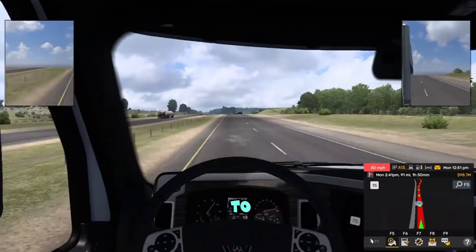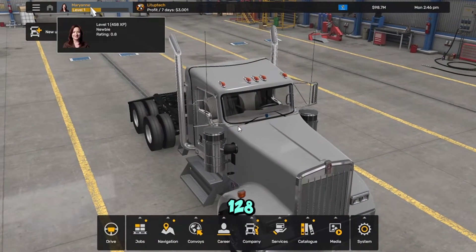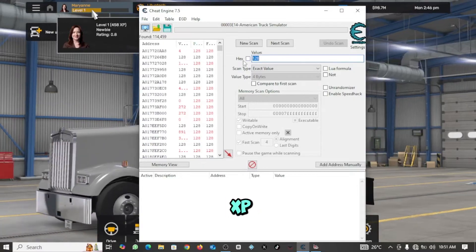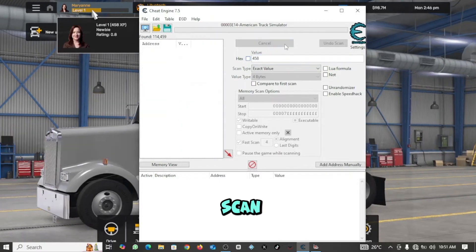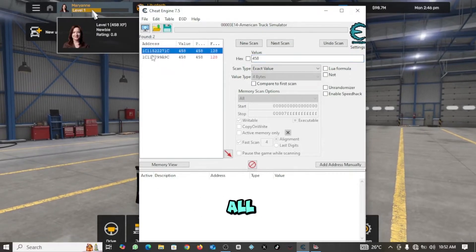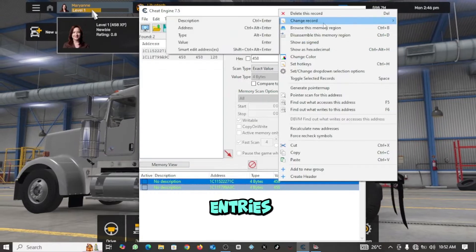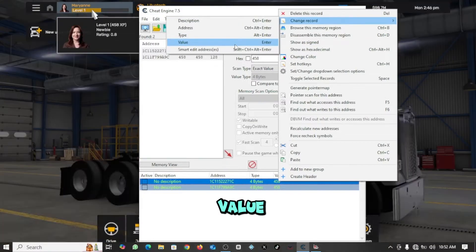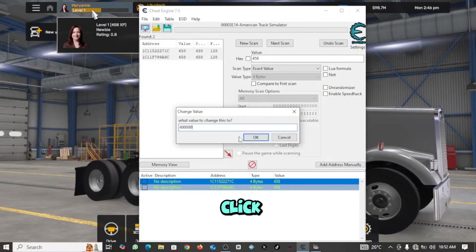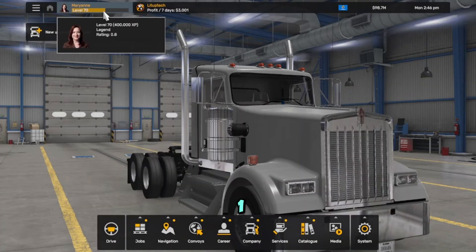To increase XP, I'm just going to take a quick job. I've finished the job and now our XP points have increased from 128 to 458. Press Alt+Tab to switch to Cheat Engine, enter the new XP value of 458, and run the next scan. Now we have just two entries, which is very convenient. Select all entries and bring them to the bottom using the red arrow. Right-click on either entry, go to change record, and click on value. I want to go to level 70, so I'm going to add 400,000 as my new value and click OK. Going back to the game, we are now at level 70 — easy as one, two, three.